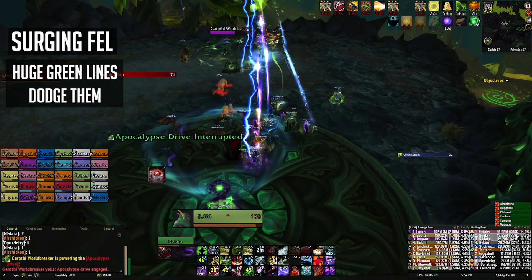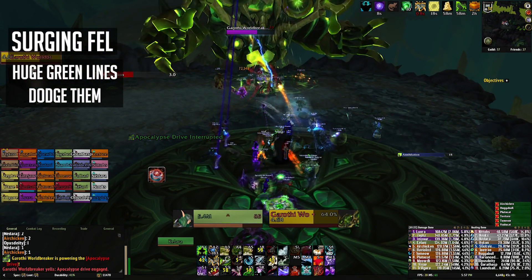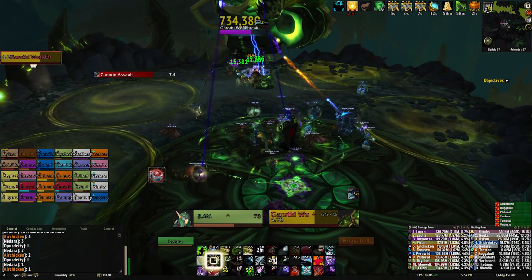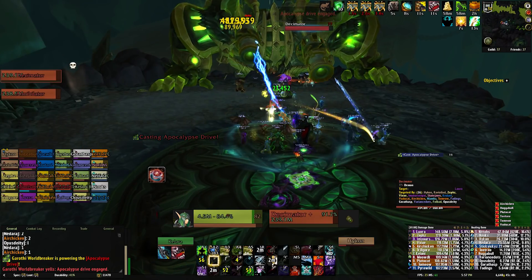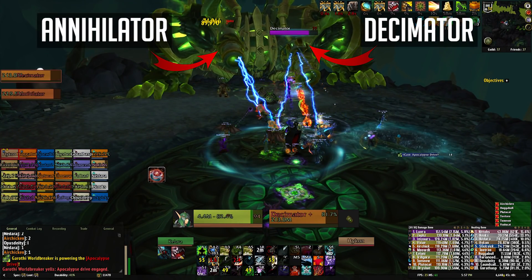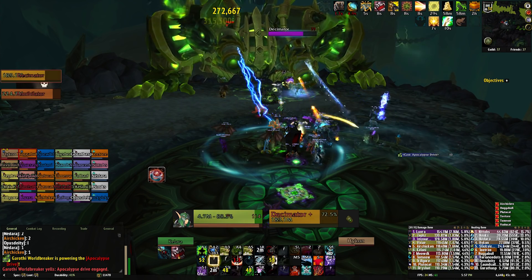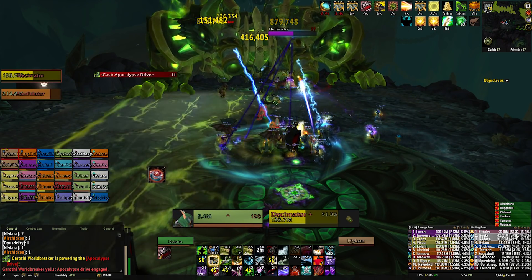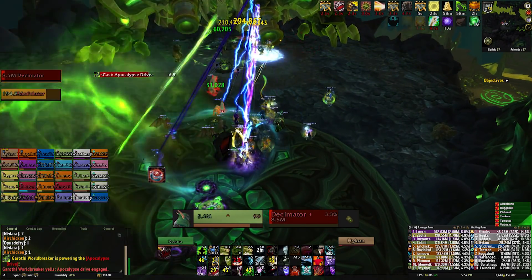Long straight lines cover a large portion of the room and explode after a short duration. If you get hit by any of these you're likely going to die, so avoid them at all costs. To stop the Apocalypse Drive you have to destroy one of the two weapons which are now exposed, the Annihilator or the Decimator. If you don't manage to destroy a weapon in time the boss will wipe your raid. Depending on which weapon you destroy the boss's abilities will change. If you destroy the Annihilator then the Annihilation ability will be removed from the fight. If you destroy the Decimator then the Decimation ability will be removed from the fight.